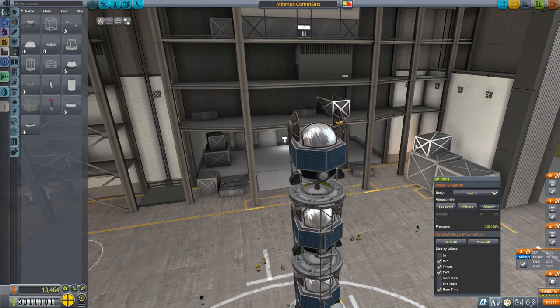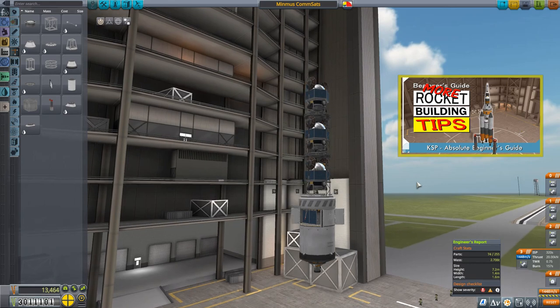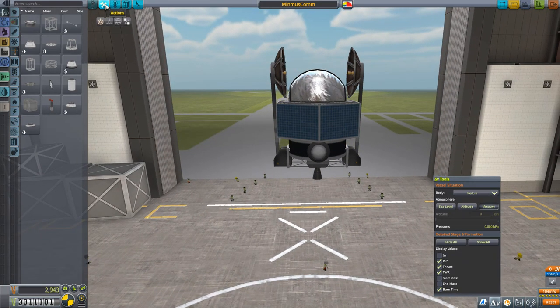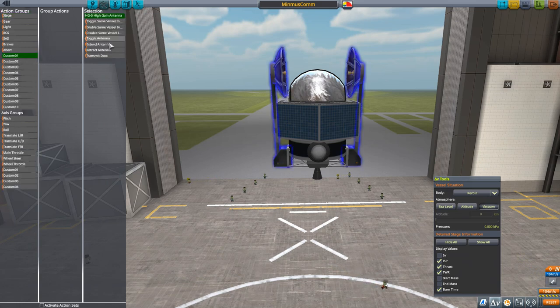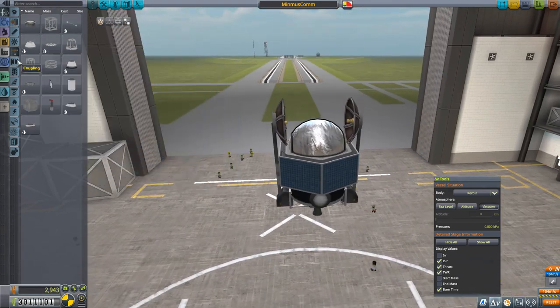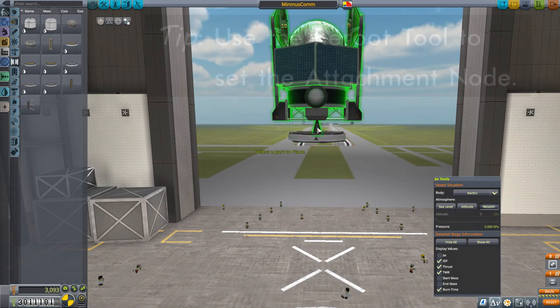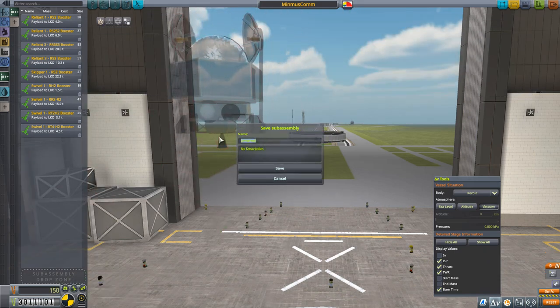Although I've talked about this before in more detail in a previous video, this isn't a bad place to go over how to get three satellites all stacked in a fairing. We go back to the completed relay satellite and use the sub-assembly feature to make it into a sub-assembly we can copy into other vessels. Before we do that, we need to make sure the attachment node is what we want. We grab a decoupler, put it on in the way we want it attached in the final vessel, then use the re-root tool to make that decoupler the root part, and then simply drag our satellite into the sub-assembly drop zone. We give it a name — I called this one MINMUSCOM — and save it.